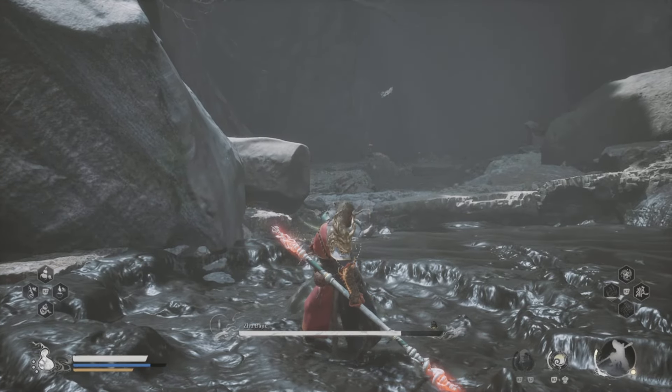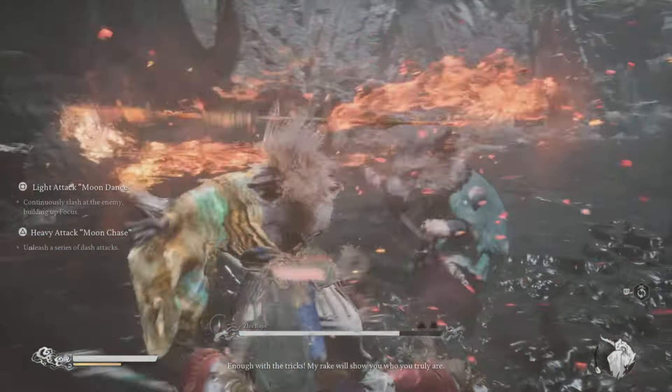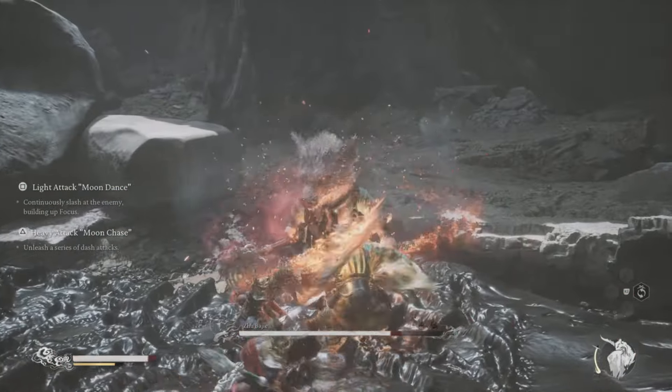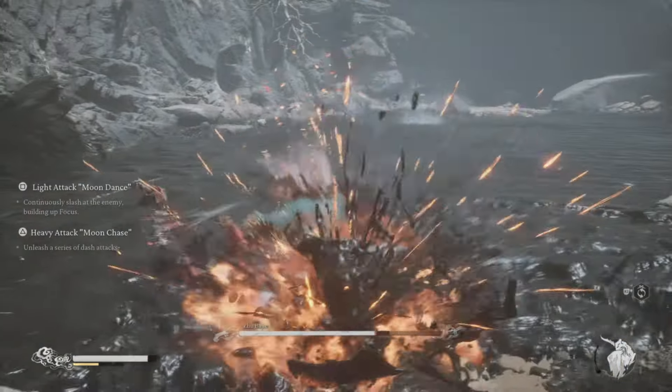While he's getting up, summon your Pluck Monkeys — I haven't upgraded mine at all — and then go straight into Red Tides mode. Use light attacks only in this mode to build up the bar in the bottom right. Once it's full, you want to press dodge and then heavy, and it'll do this special move for Red Tides — a big slam.